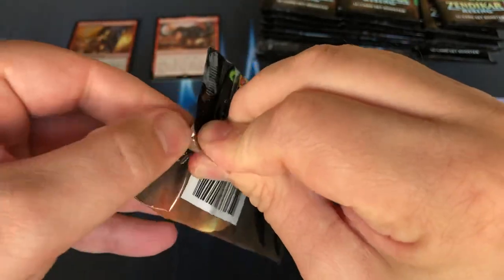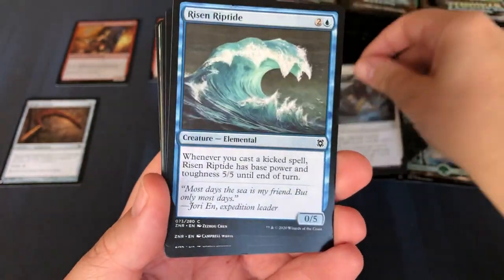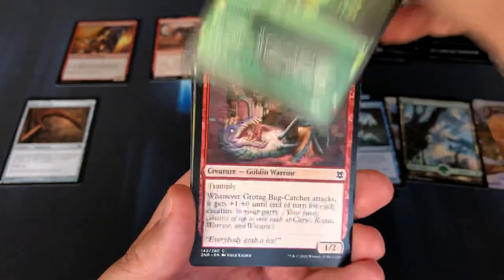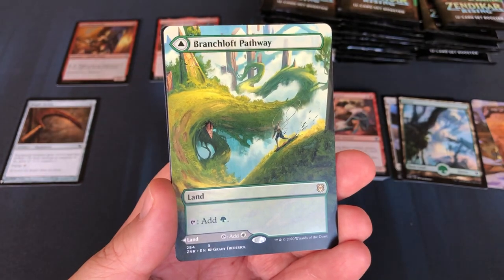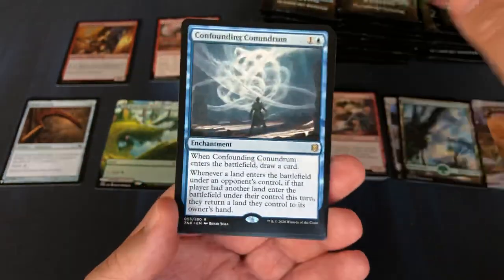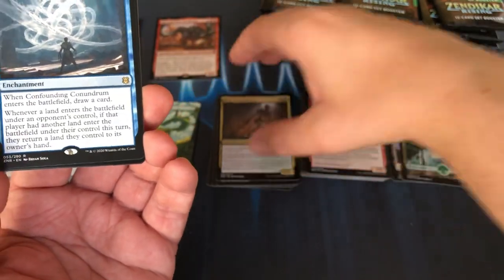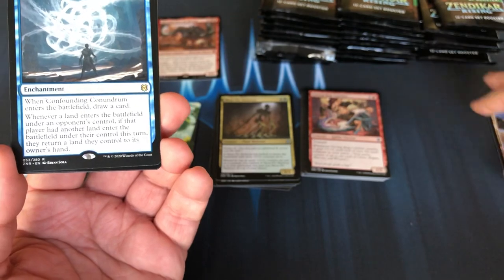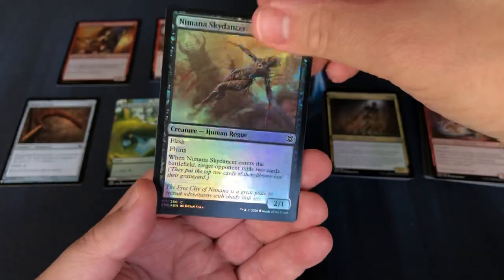I think that's how we'll do our piles for this one. Beautiful artwork — loving it. My impression is, ooh, Moss Pit Skeleton, very nice. Skept cat, wow. That's some goodies — Branchloft Pathway flipping into a Bouldercraft Pathway. And a Confounding Conundrum. I'm curious to see how many commons we get, so maybe we'll just move all this stuff to the side and keep track of everything nicely. And a token.